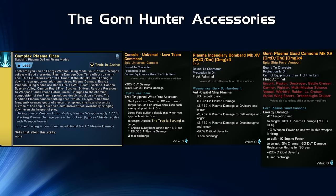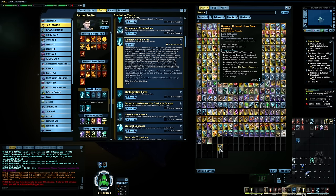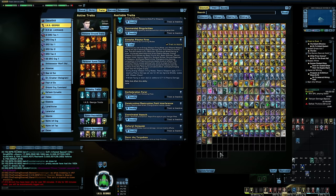The console is Lure Team Command, which has some great passives. The clicky is a shield disable with a small bit of Plasma damage, but the real appeal is the two passives: plus 30% DoT damage — which boosts Complex Plasma Fires — and plus 20% bonus Cat 2 Plasma damage, which is a huge buff for Plasma weapons. When I deslotted that console, the DoT number dropped to 136. When I put it back on, it goes to 177. So it's hugely impactful.